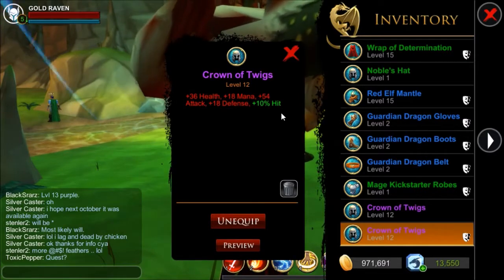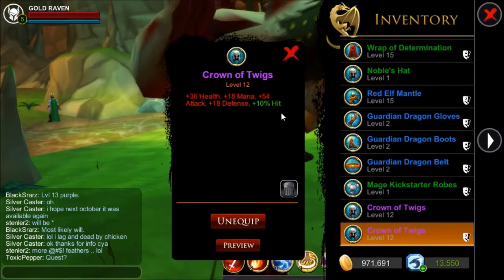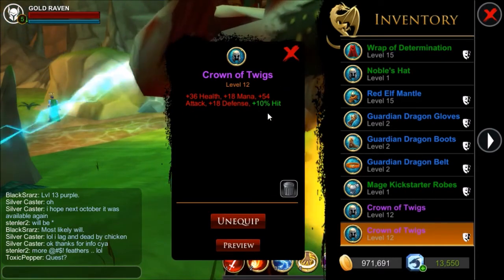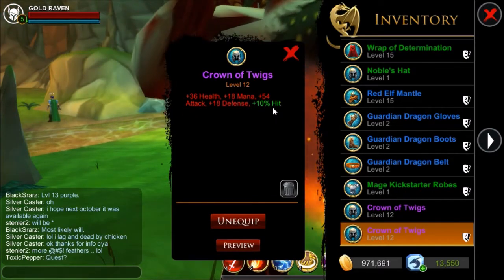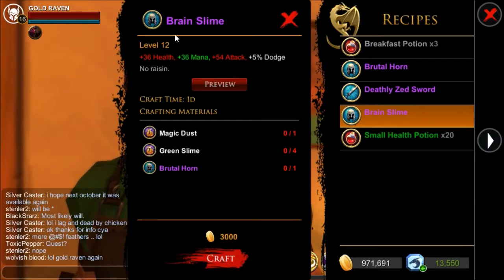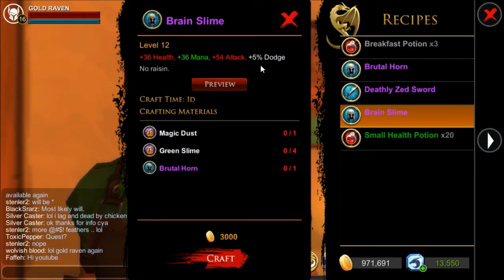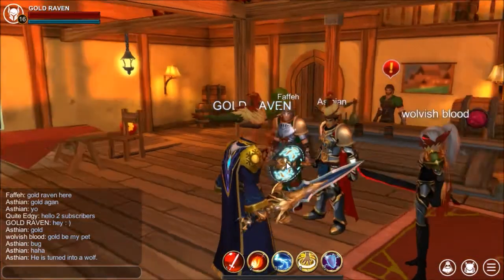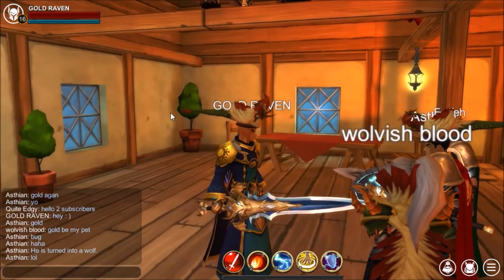Now the stats aren't amazing but for a level 12 helm it's actually pretty decent. It's got really good attack and really good hit percentage. Comparing it with the Brain Slime, which is the best level 12 helm for attack, the Crown of Twigs is overall better. So for a level 12 helm you're gonna want to go for this.